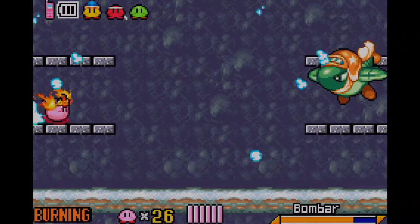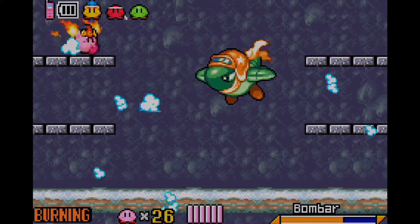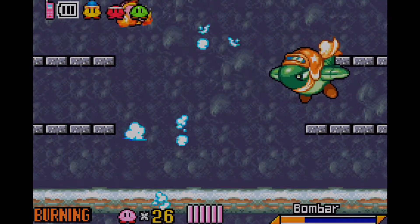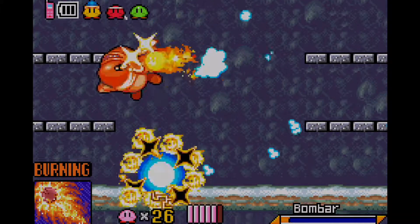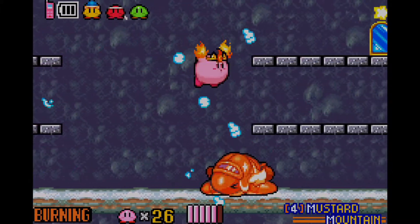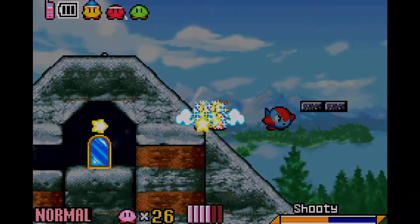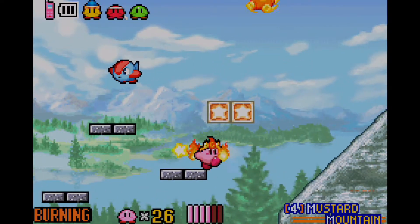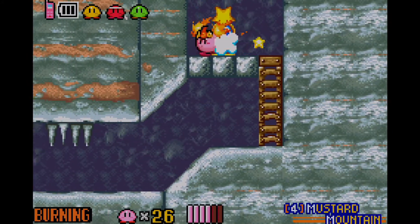Now we're moving on to the right side of Mustard Mountain, and we might actually come across another goal section and possibly the third boss in the game — I'll explain more on that later. We can deal with the Bomber mini-boss again. There's nothing particularly rewarding if you deal with him — the only reward is that you can exit out the area.